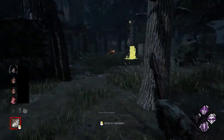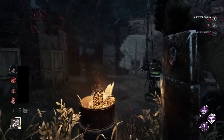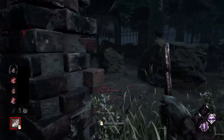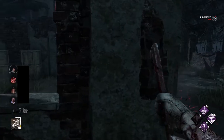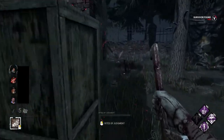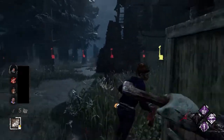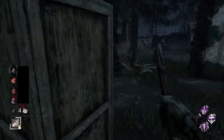I saw Discordance activate on a generator with Genevieve, and there's a Michaela here. I managed to get this Michaela, which is good. But I see a second one and unfortunately swing at her with the giant knife, which wasn't exactly the best choice. I should have maybe done a Rites of Judgement there. But as I've said, I'm playing Pyramid Head with no add-ons here, and it's taking a bit of getting used to.